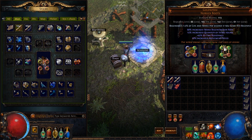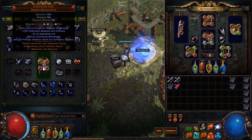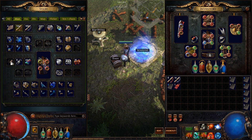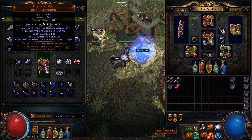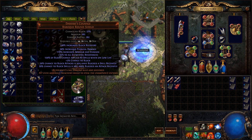This is all RNG so it doesn't really matter, but using my numbers, without quantity gear, farming a tabula in this zone can take anywhere between 21 minutes and 11 hours. So yeah, not great profit, but that's not what I'm here for. I'm just here for the 6-link so I can actually try and progress because it's my second build.